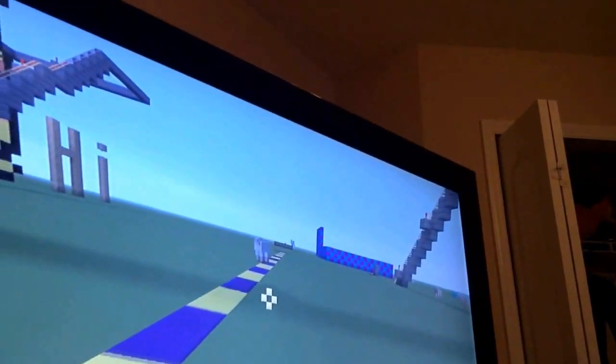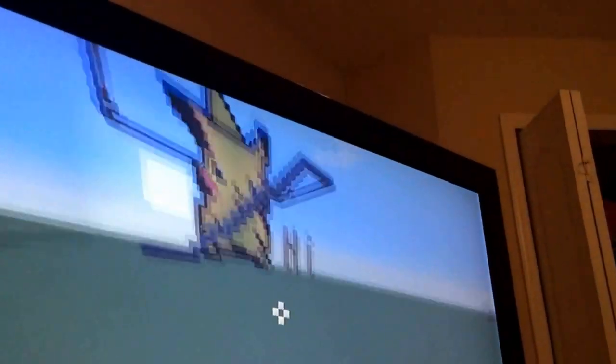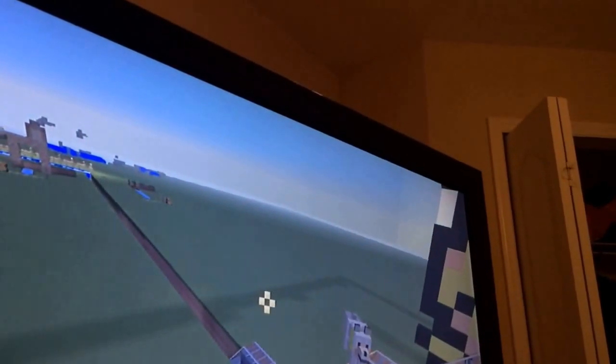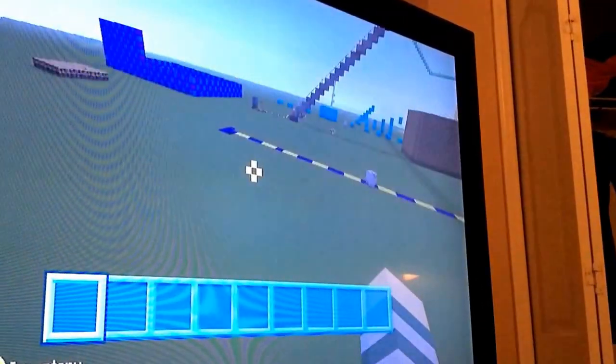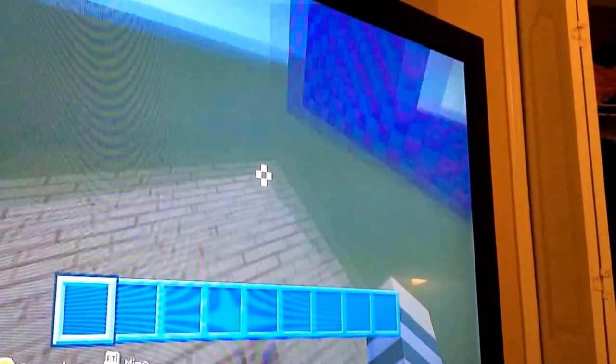This is kind of the road, because when I first started, this was going to be a little village but it kind of evolved. My friend made that for me. This is part of the rollercoaster. And over there I think was an enchantment room that I need to fix.